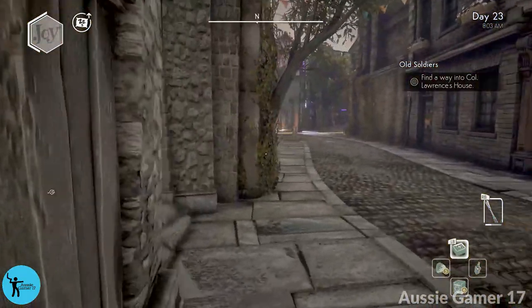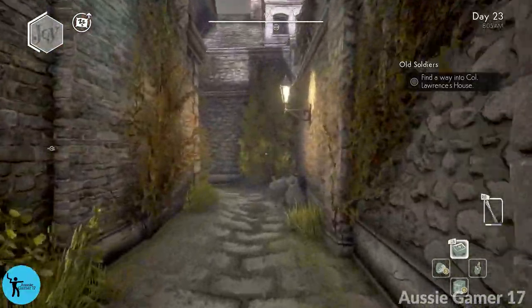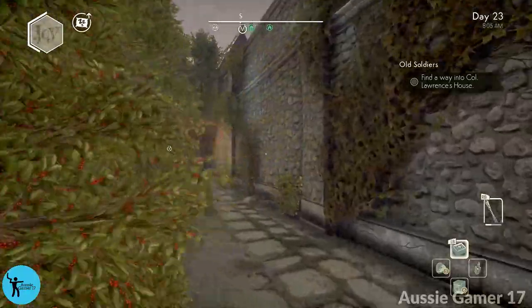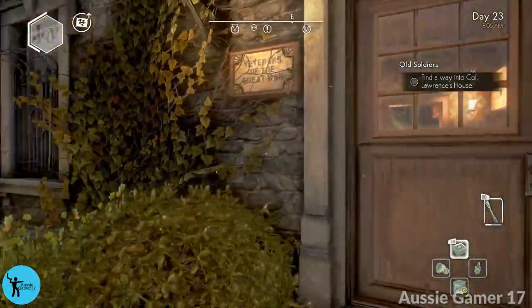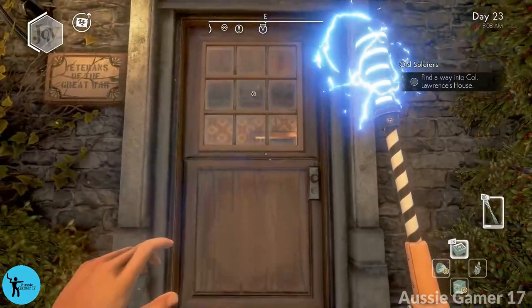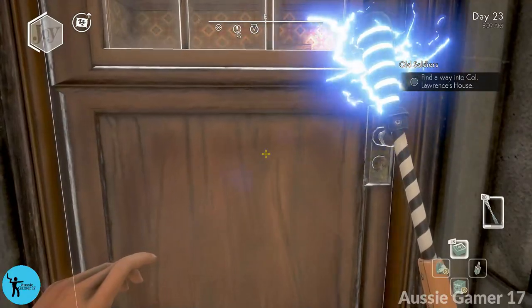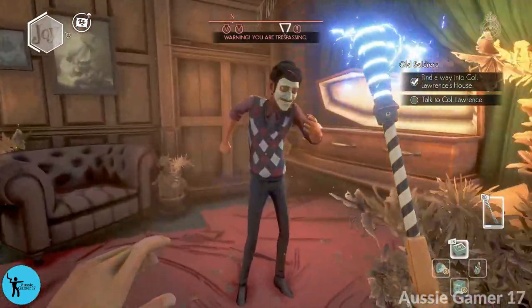From here we go around the side to the back door — we can't get in the front. The first thing I want to do is take out everyone inside. We're going to get a new zapper soon, but this first one still hasn't been damaged enough to give up, so I'm just going to go inside and whack everyone.